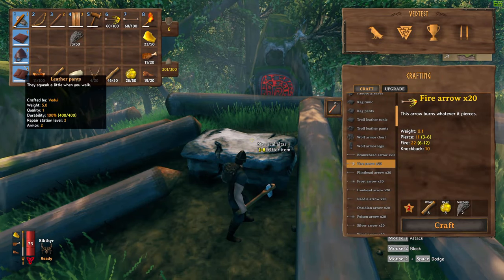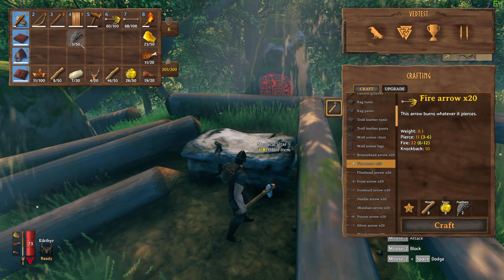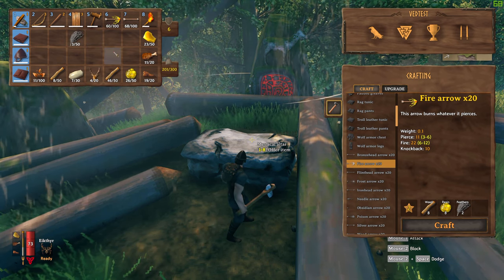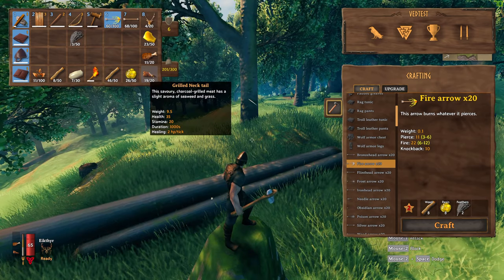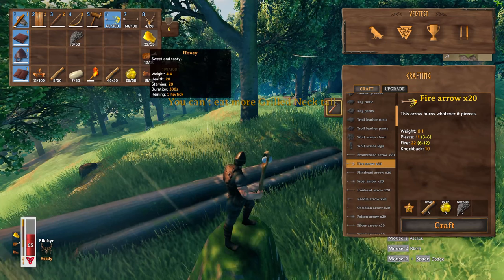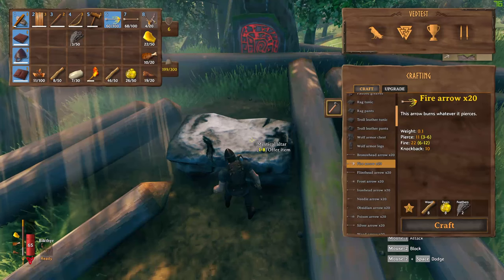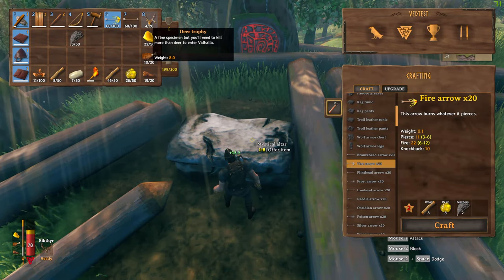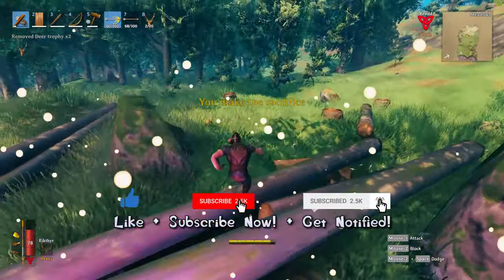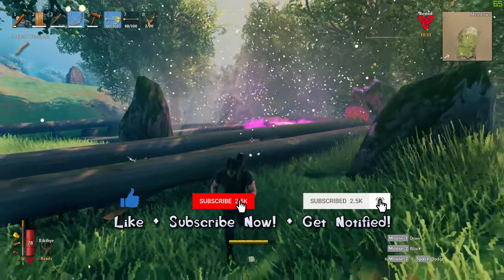That makes it easier to keep your distance and keep shooting him. You probably want some armor and don't want to get too close anyway. He has one area of effect, one melee, and one ranged weapon. Grab a few different types of food — grilled neck tail is good, some cooked meat and maybe honey for stamina. You need two deer trophies, which are fairly easy to get. Then you offer them and he's going to be coming up.